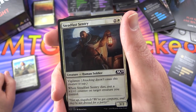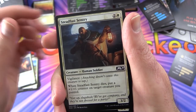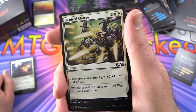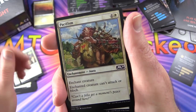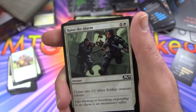White decks have a lot of plus 1/plus 1 counters. Steadfast Sentry with vigilance - when it dies, put a plus 1/plus 1 counter on target creature you control, 3 of those. Inspired Charge - creatures you control get plus 2/plus 1 until end of turn. Pacifism enchants a creature so it can't attack or block - nice artwork on that one.